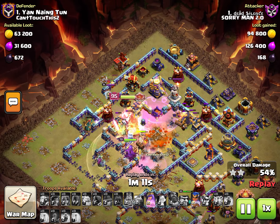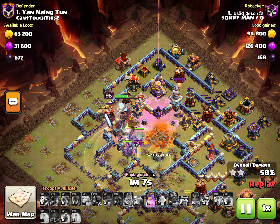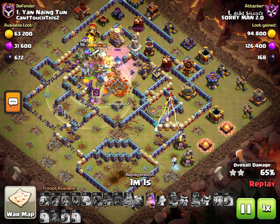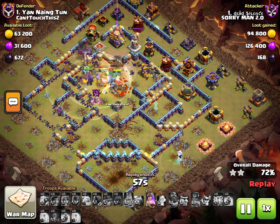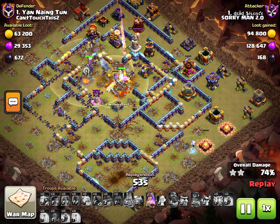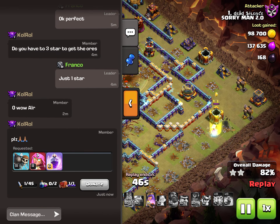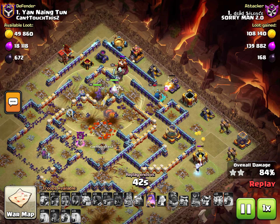I'm glad this guy's going with the broken strategy — I don't really care if you use it or not. He gets the three-star and actually gets a six-star bonus for us, but then proceeded to leave. I'm glad he did his attacks before leaving. I don't like how you can't check how many people are in the clan when you hit the clan tab while watching a replay — it's kind of annoying. I think we're at 47 people right now, so we have three open spots.